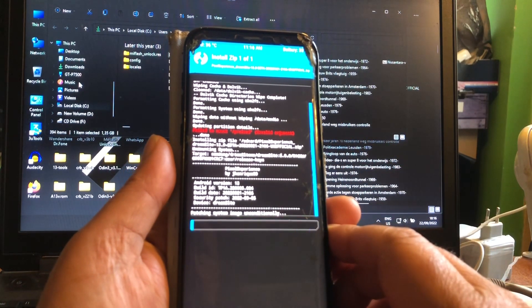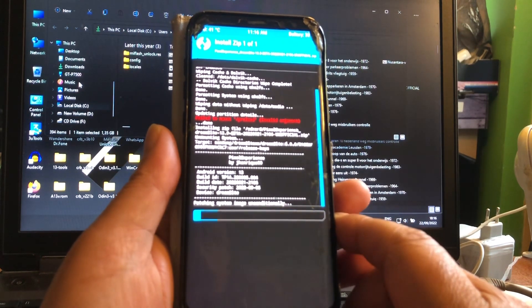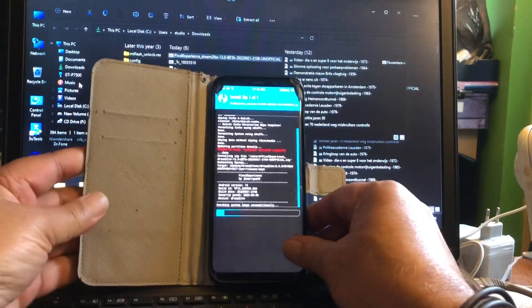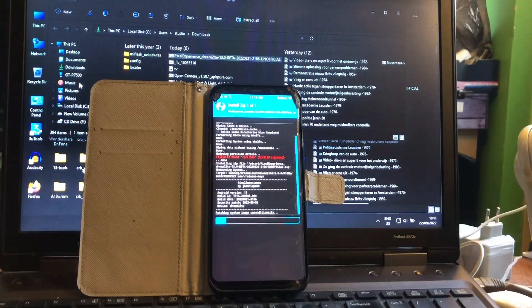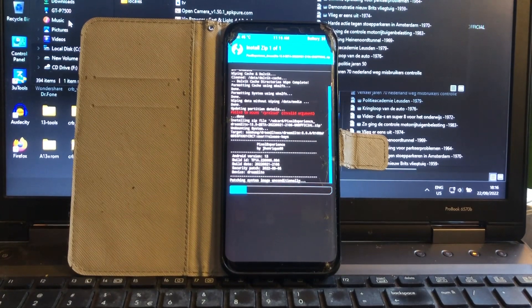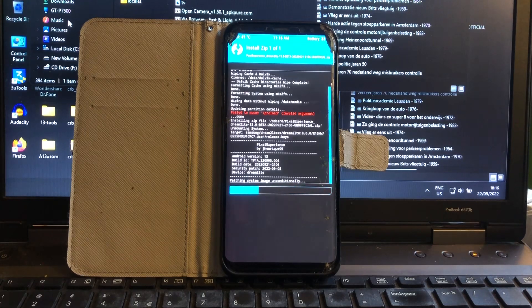And there it is, peeps — we have the Pixel Experience ROM as well for the S8 now. It's available for the S7 and now as well for the S8, and that by the same developer Express Look. You will find a link in the description that will bring you to XDA so you can download your build.